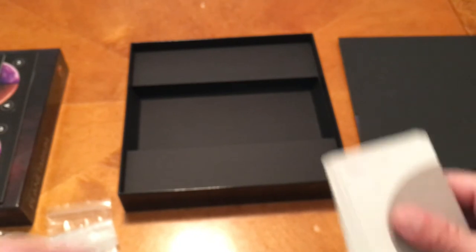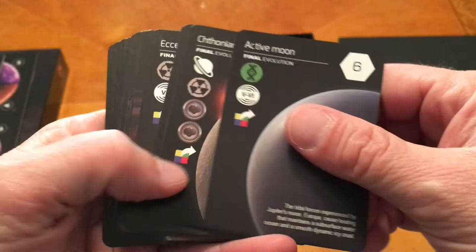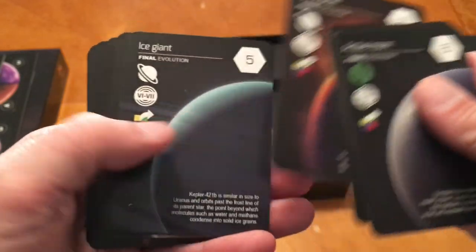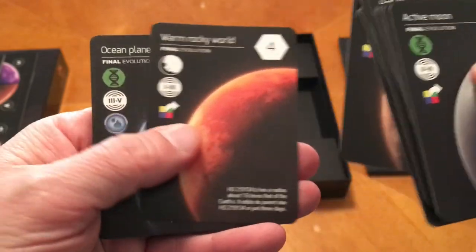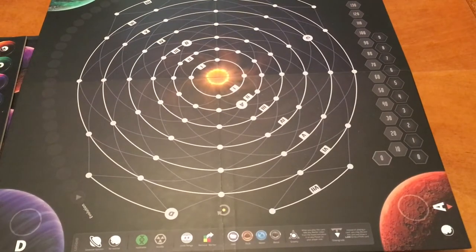And then finally our final evolution cards. These are played at the very end of the game. So you're evolving these planets with the use of these cards. It looks like you have a legend down at the bottom to kind of tell you what everything is.